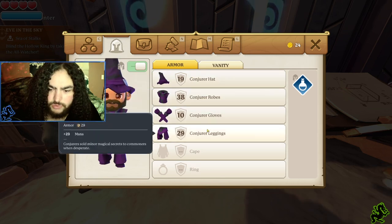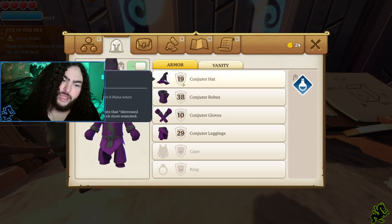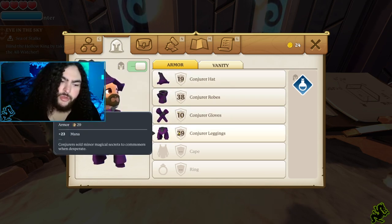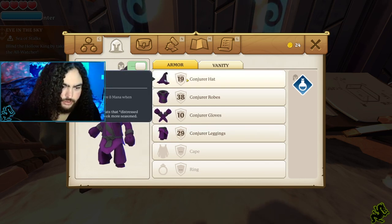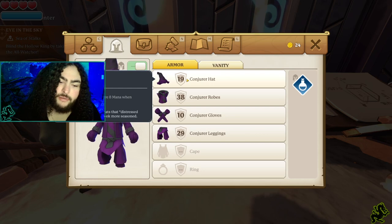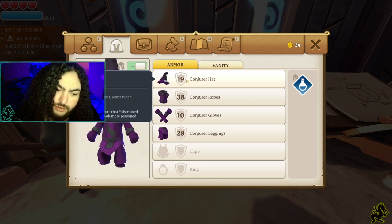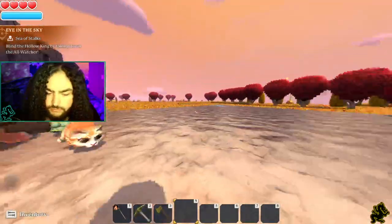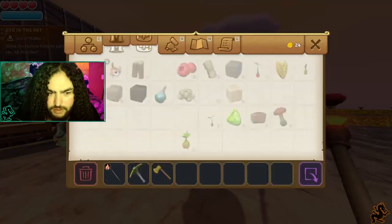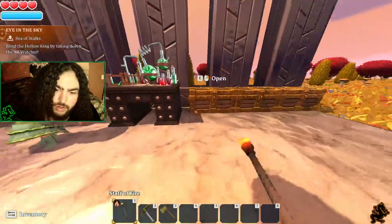We have our hat, robes, gloves, and leggings — no cape or ring yet, but that's what we look like right now. Each piece gives us armor and mana, and our hat gives a 20% chance to restore 8 mana when receiving damage. We have the fire staff — we are fully geared up and ready to go!